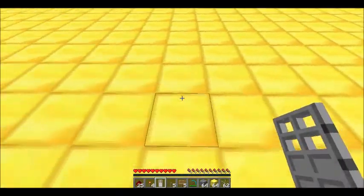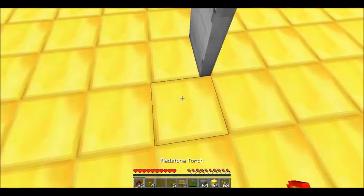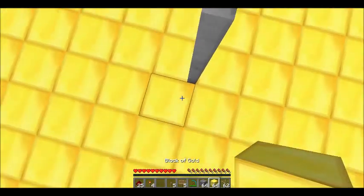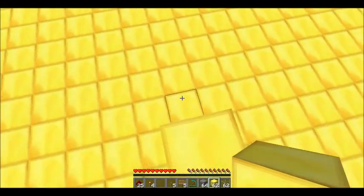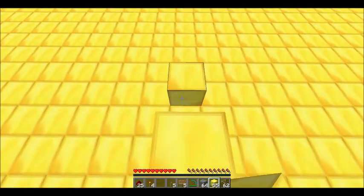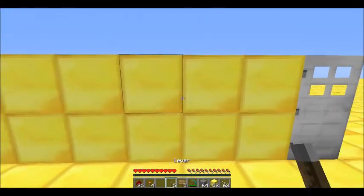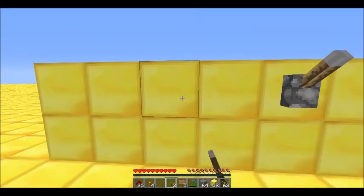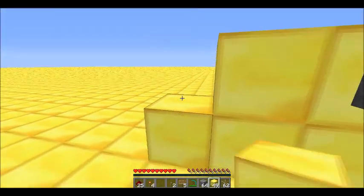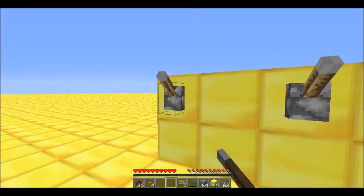To get started, go ahead and put down your door where you're going to want it, and lay out some wall. I'm going to have a lever here, space one here, space one there, and put down the other two levers.